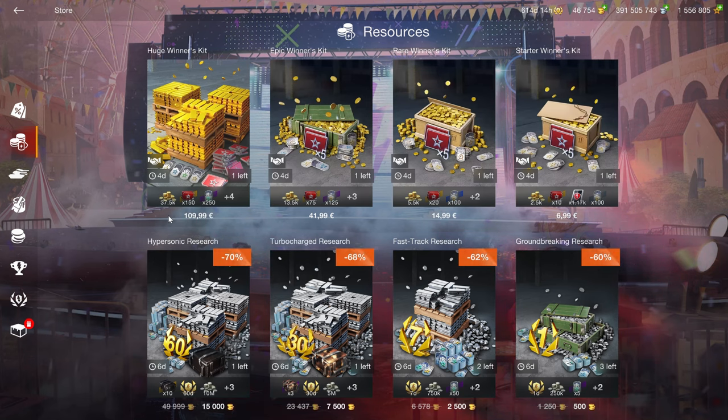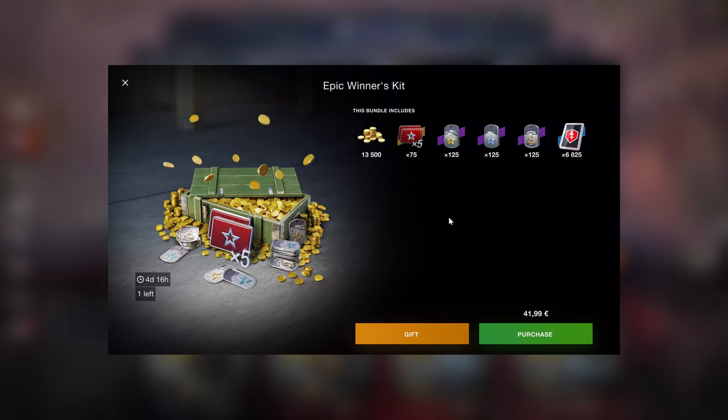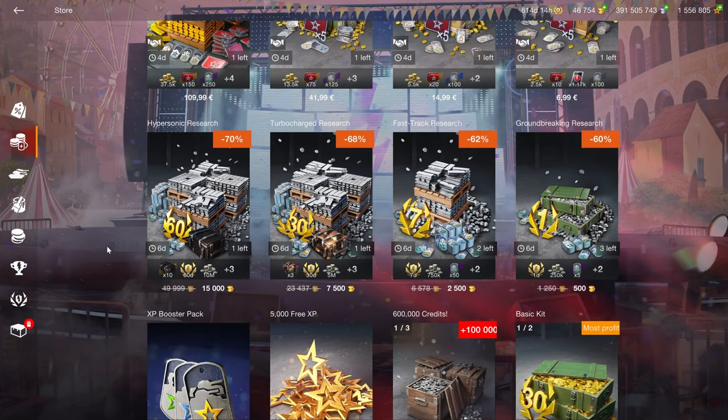This time we have the good section of resources, which includes gold and also times-fives that are very useful for grinding tech trees. Something like this is good enough — you get two tech trees, full 100% crew, and an 80-rate premium tank to grind credits. You also have the free XP and XP boosters here. These can be recommended if you need the stuff — but that's a question you have to answer yourself: do you need it, do you want it, can you afford it?